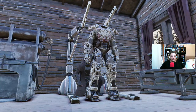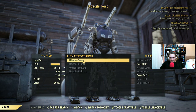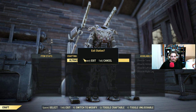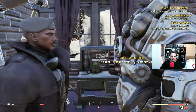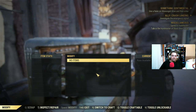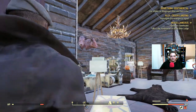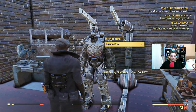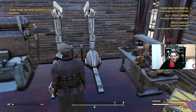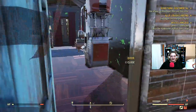Let's see what ingredients I need for the power armor, but I need that armor out. I'm going to need a lot. I don't tend to use armor much, only because fusion cores I have found at the moment are very hard to find.